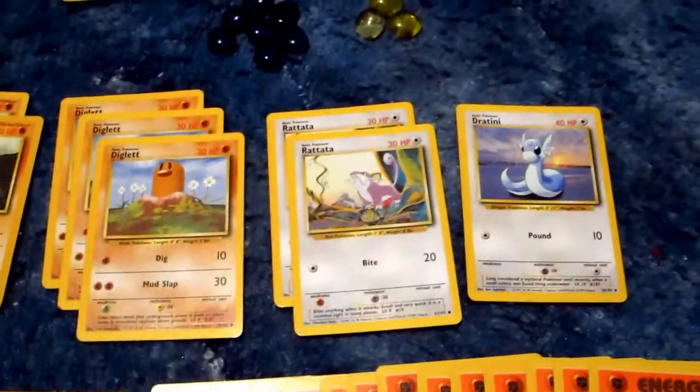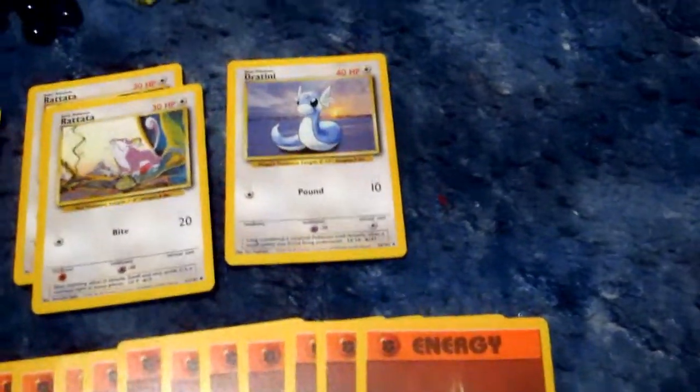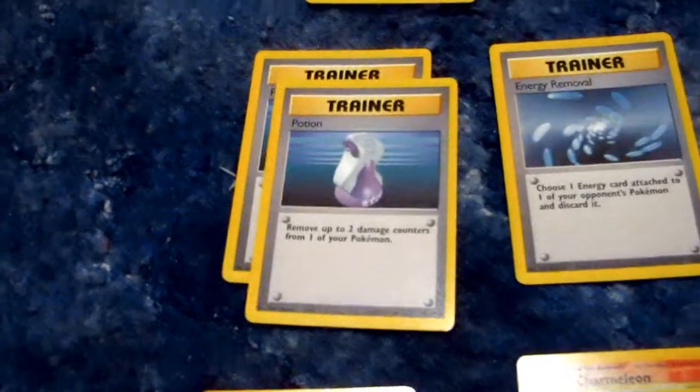Got Rattata — Rattata's been a proven contender, one for 20. Dratini, one for 10, and you think we can do better for that. You got your potions to heal up your critters.